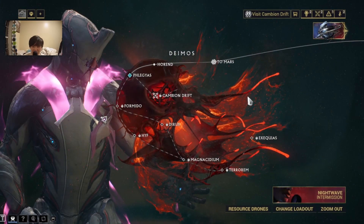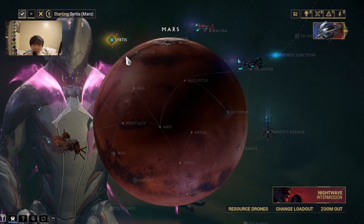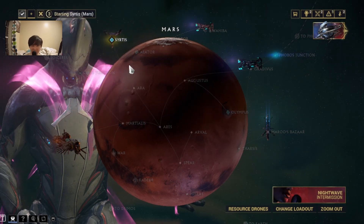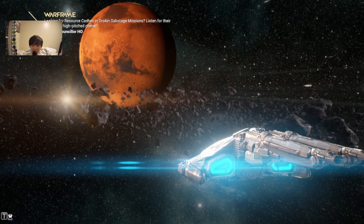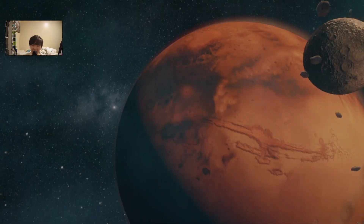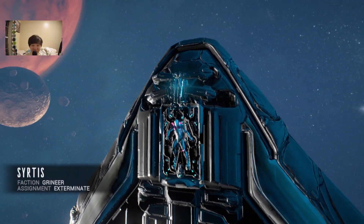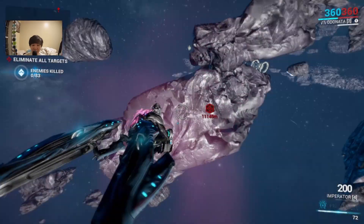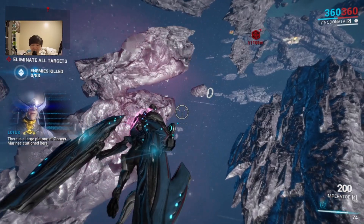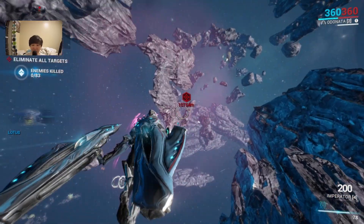Hey, what's going on guys, my name is Martin and welcome back to another episode of Warframe. On today's episode we're gonna be looking for the last Cephalon piece, and once that Cephalon piece has been secured we will be able to go to the Bulbus Junction from Mars, and once that is good we will be able to unlock Bulbus, which hopefully leads us one step closer to where we need to be.